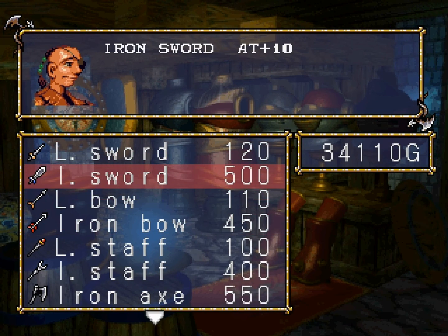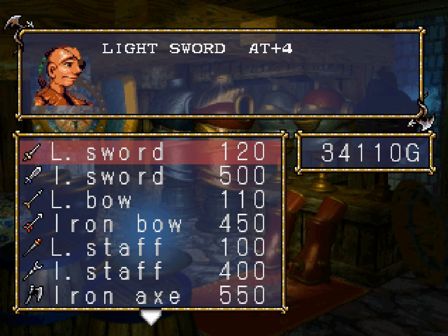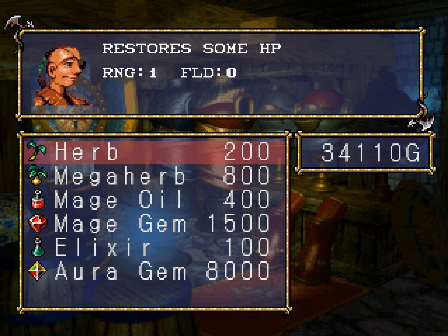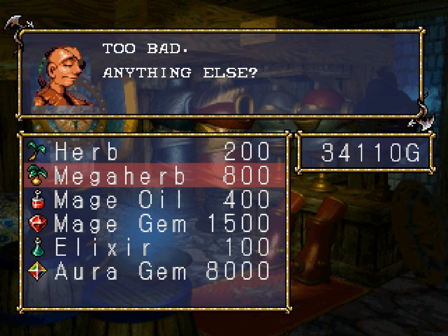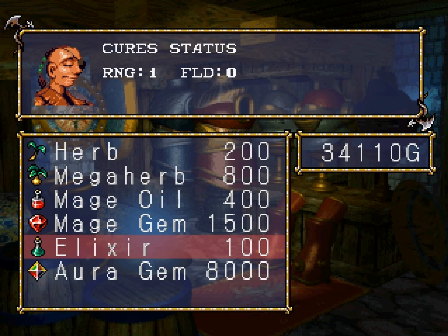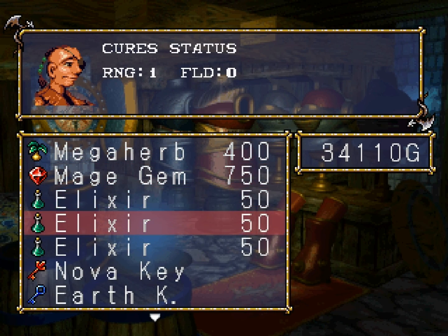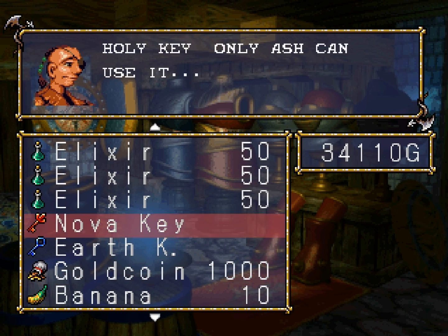We got Iron Swords available now — wait, never mind, they were already available. There are still no weapon upgrades. Checking armor — nope, no armor upgrades either. However, they have now started to sell Mega Herbs. You can pick a couple up if you want — they are useful. Your typical standard herb is just going to stop being useful around this time, so having Mega Herbs and Mage Gems is pretty useful. Mage Gems will sell for a nice chunk of change. You can sell gold coins for a thousand — I'm going to hang on to them for now, though.